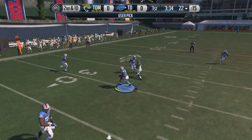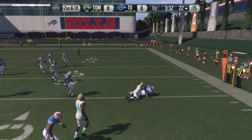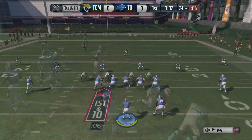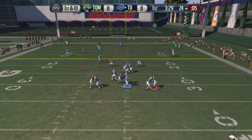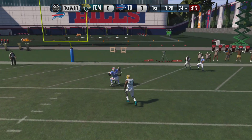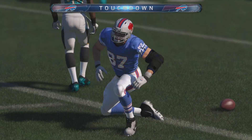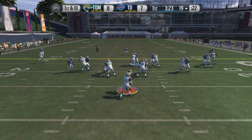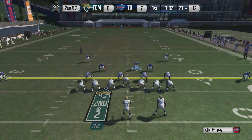Here we are in the divisional round, and the first play of the game we get a user interception with Jamie Collins — that is back-to-back games I have done that. Here we are on offense, first play after the turnover. Russell Wilson steps up in the pocket and finds Rob Gronkowski. He got popped at the end of the play, but it did not matter — he already crossed the plane. And just like that, we're up 7-0 in the first round of the playoffs.